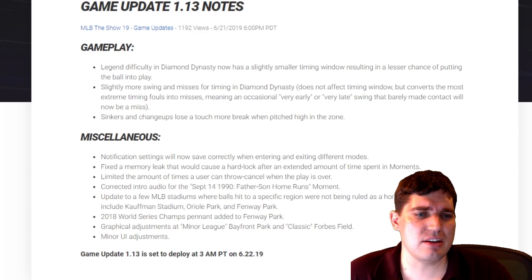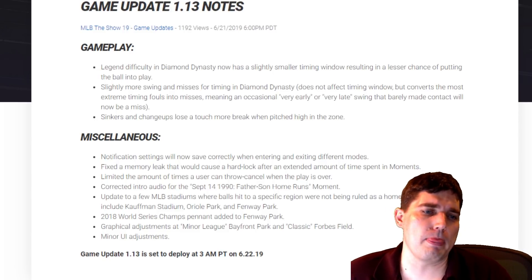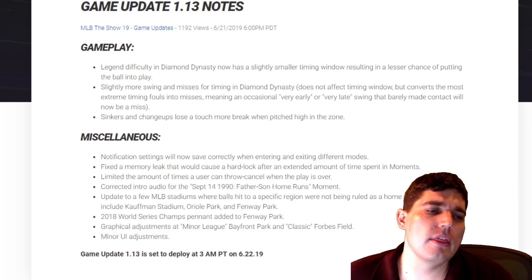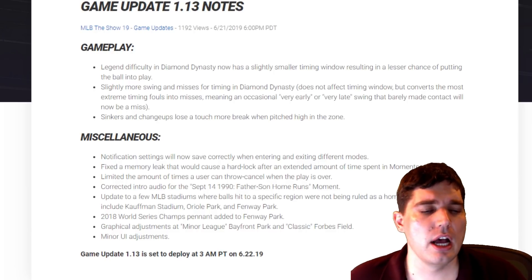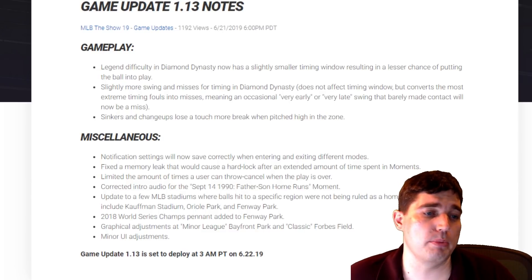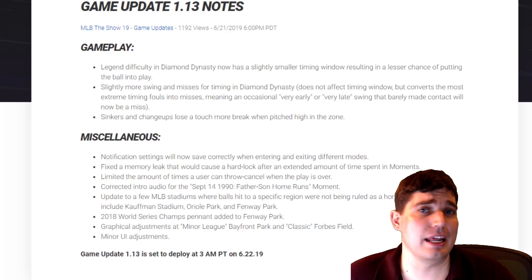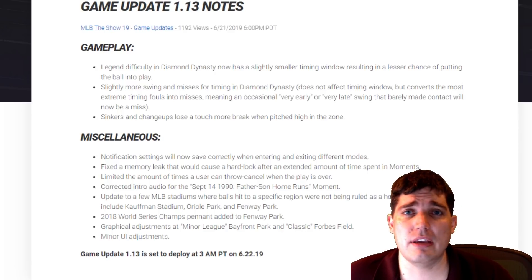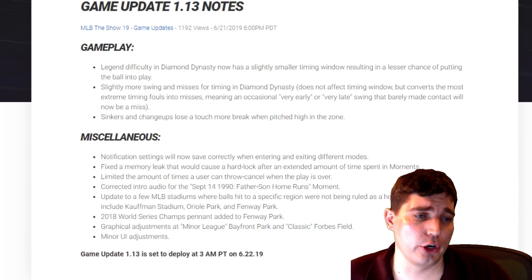Next: sinkers and change-ups lose a bit more break when pitched high in the zone. I didn't really see a lot of change-ups high in the zone. Sinkers, you see a lot of them because they were hard to square up and hard to hit hard — they were very powerful and a good pitch. Sinkers low in the zone I feel like get hit a lot; whenever I throw a sinker low, even below the zone, they're getting touched up for base hits. I hope sinkers don't go the way of the cutter into irrelevance, because if you're throwing a cutter in the zone and they make solid contact, that thing just trampolines off the bat.